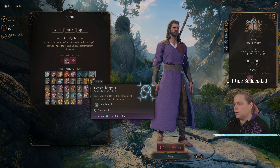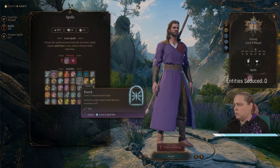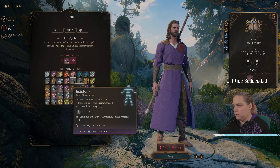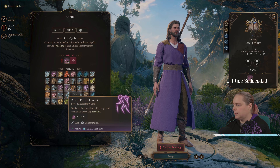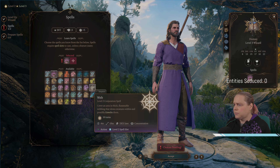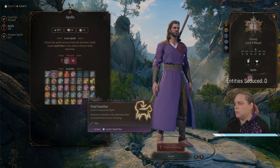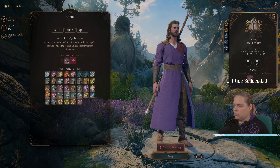Protect thoughts — focus your mind to read thoughts of certain creatures while talking to them, oh I see. Acid arrow, magic weapon, that seems useful. Ray of enfeeblement — they deal half damage with weapon attacks using strength, interesting. Find familiar here. Hey, does that mean we can get a friend to send into that crack?